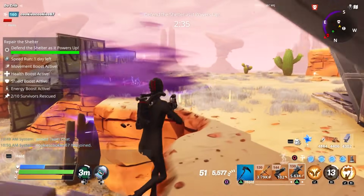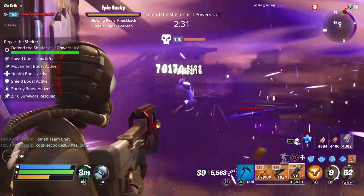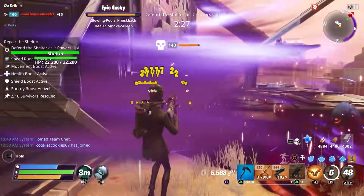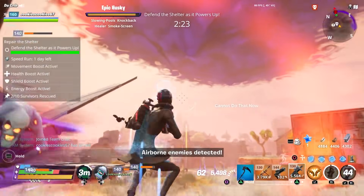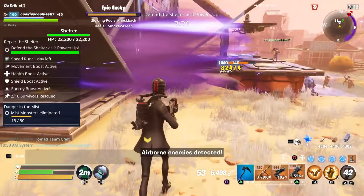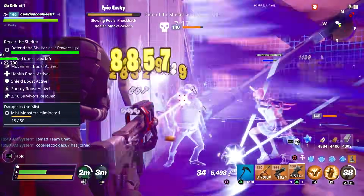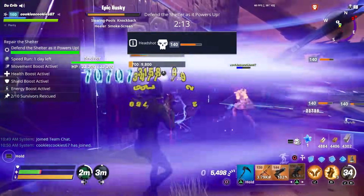I may use my War Cry here — I think that would be smart. He has a smokescreen modifier on the mini boss! Cookie, we got a smokescreen modifier. Cookie says he has a melee weapon and put a slow field on it. I wanted to use the SMG but it's not going to work against the smokescreen.